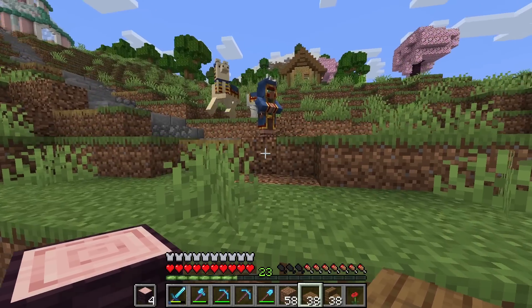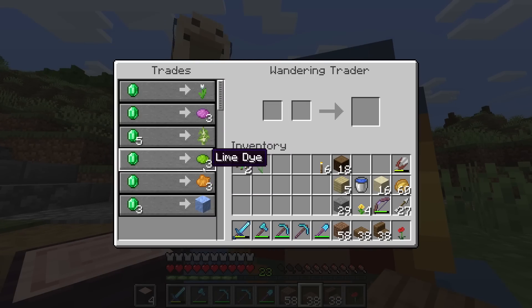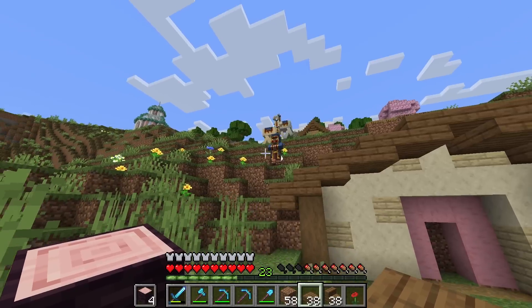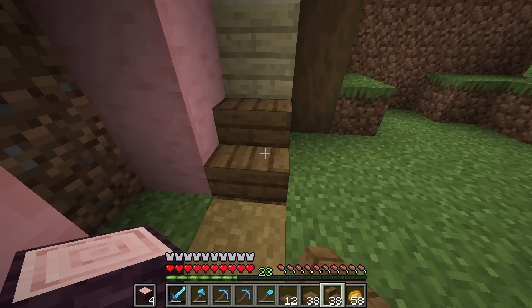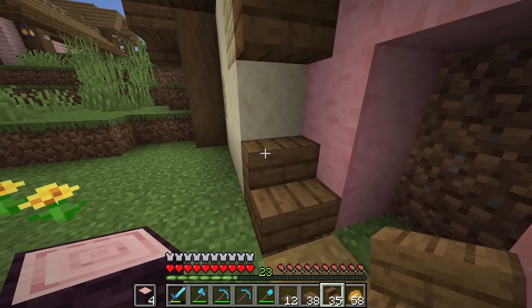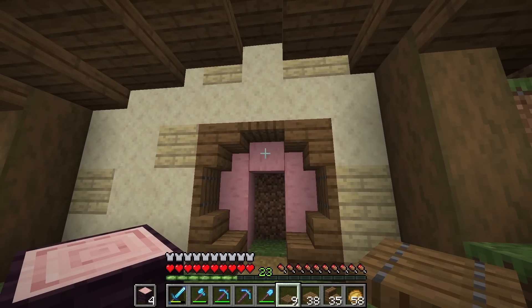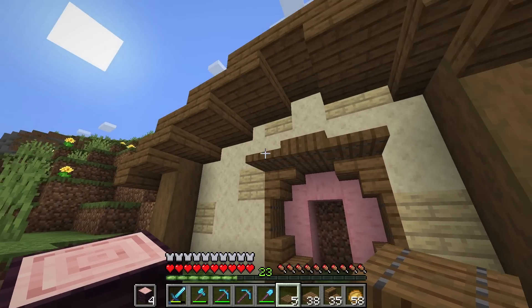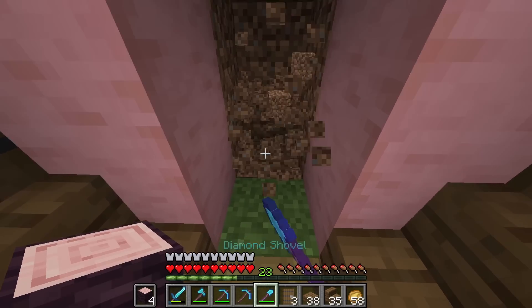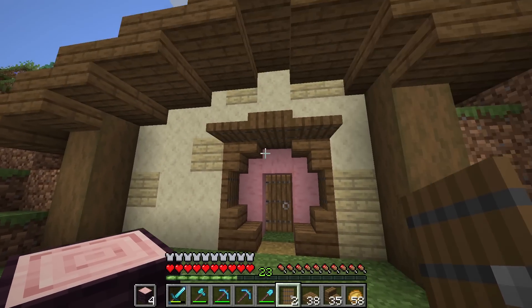Oh, the wandering trader is here! Hello, wandering trader. You don't really have anything to trade for us — I think that's to be expected this late in the game, unfortunately. Moving back on over to the wall, I want to create a little circle here where the doorway is. I feel like you just have to have some kind of circular shape whenever you're making a hobbit hole, and we'll place a little spruce door in there. I think that's looking pretty good.